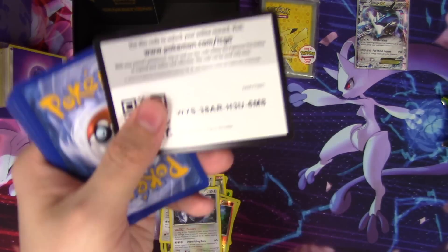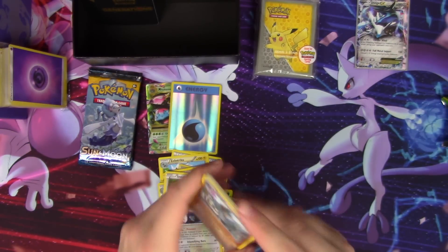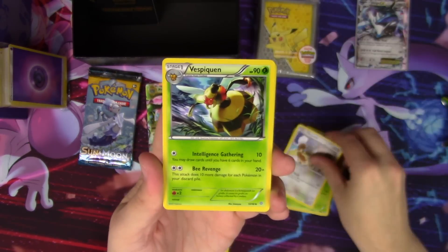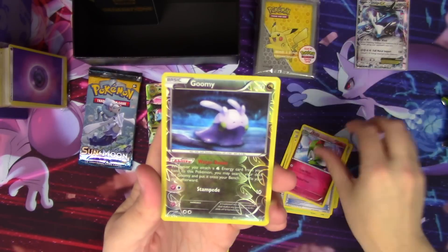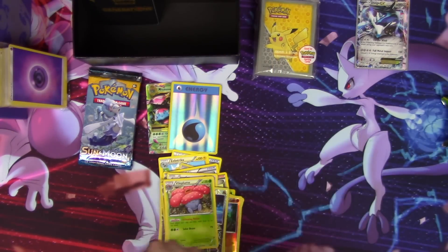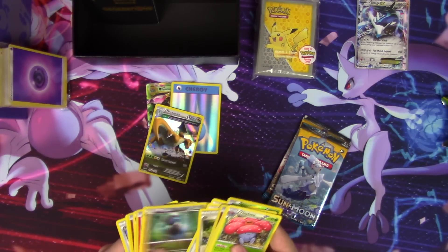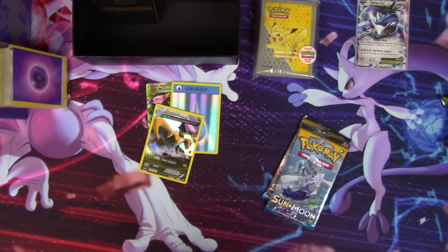Ancient Origins code. We pull Golurk, Porygon, Malamar, Oddish, Meowth, Vespiquen, Lucky Helmet, Cradily, a Goomy reverse, and a Vileplume regular rare. We've had only rare slot pulls so far — the hollow Dragonite has been the standout.